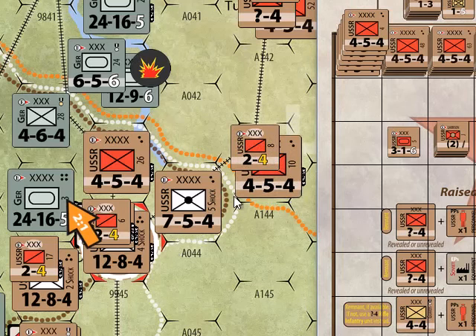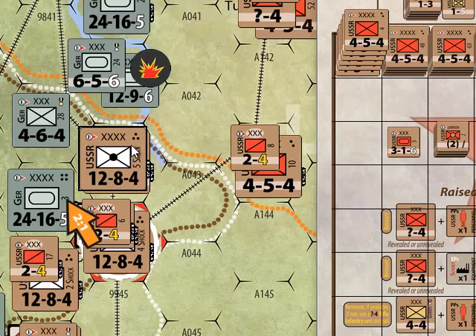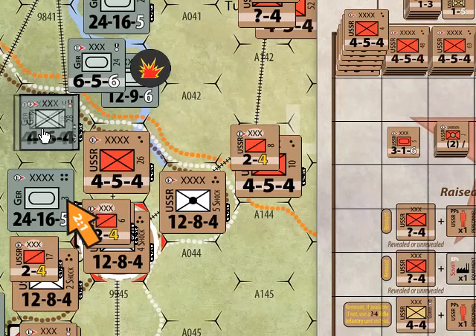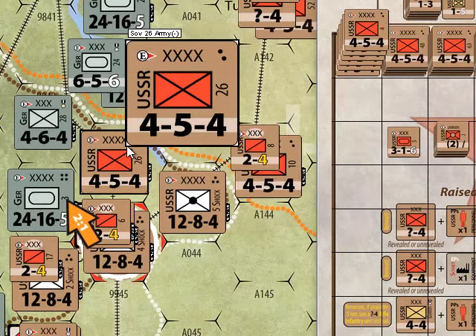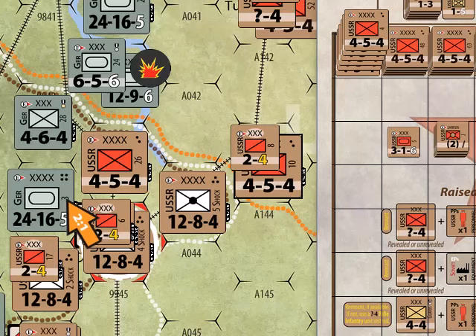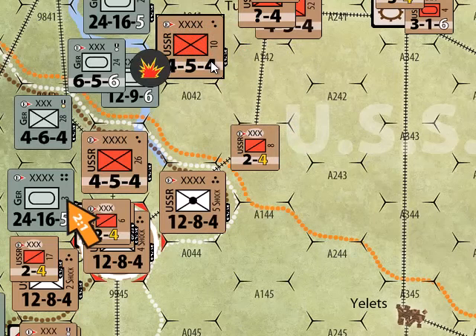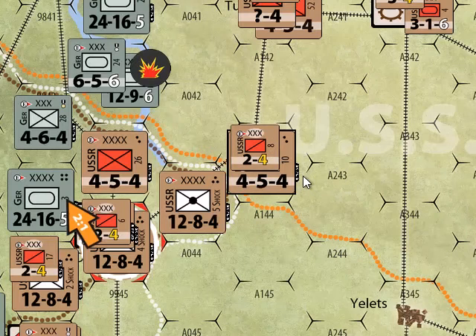Armies such as this shock army, if you add a personnel point to it, flip from their two-step side to their three-step side. The trouble with Soviet armies is they're large — you cannot stack two of them in a hex, so the Soviets cannot concentrate two armies' defense and firepower together. Soviet leg armies with the black movement allowance can be grabbed by a German zone of control and cannot move in the special movement phase. Unengaged reserves off the front line can move half their movement allowance in the special movement phase, giving extra flexibility.